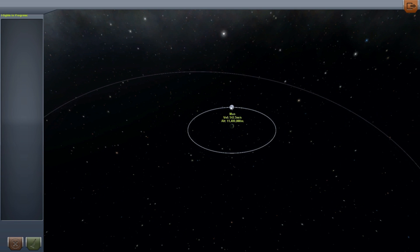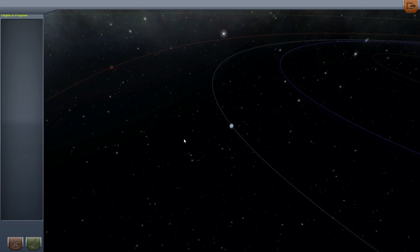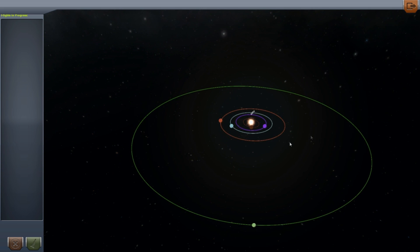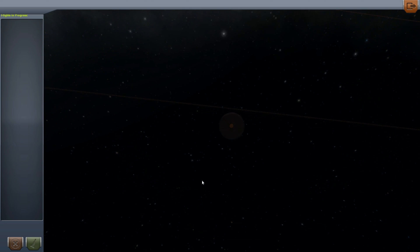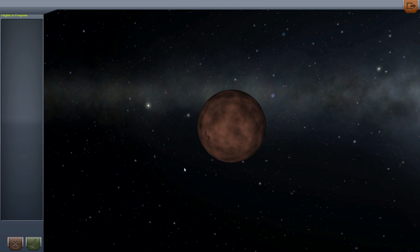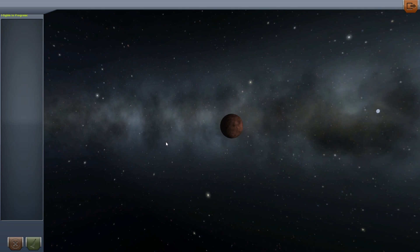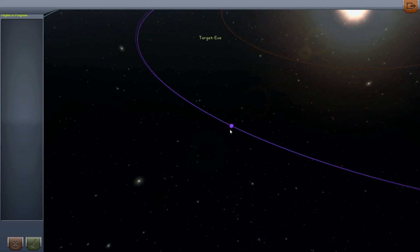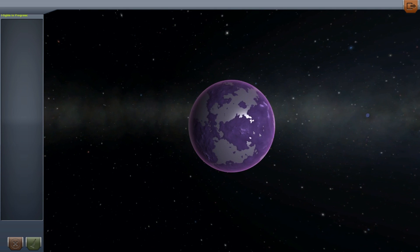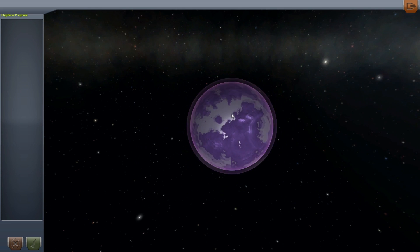So this is Kerbin, that's the moon, this is Minmus — we know all this. But if we zoom out, we can see a lot more. Let's start off with the first planet to the sun: Moho. This is supposed to imitate Mercury — it's a red, rocky planet, probably flaming hot if you go there. Next planet, Eve, which is very, very pretty. It's purple with what I think might be water or ice — I'm not sure what it is, but it does look very cool.